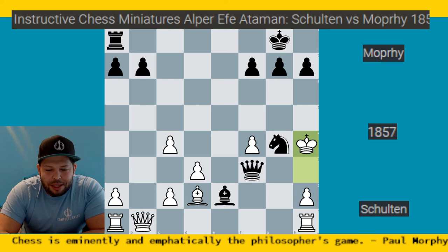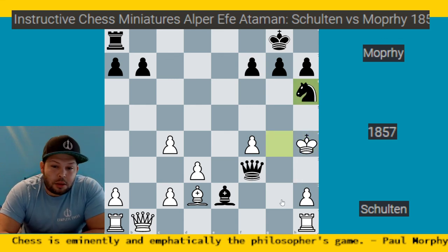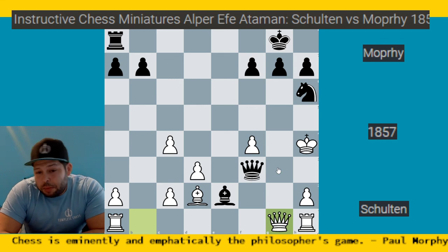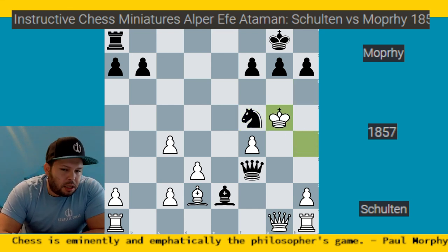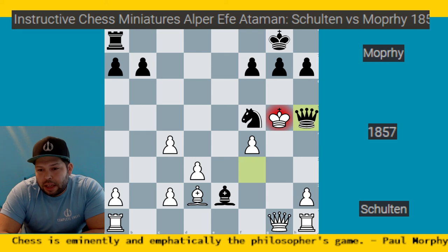Can you find the move to force checkmate in three? This is a hard move for most people because a piece goes backwards — psychologically people don't find backward moves. Hopefully you found it: knight h6, threatening the simple checkmate on g4. White plays queen g1 trying to trade queens. But the knight going to h6 was threatening knight f5 check, king g5, and checkmate in one. Make sure you're attacking the king while defending your knight — queen h5 check and mate! Hope you enjoyed this pin game by Morphy. See you in the next one.